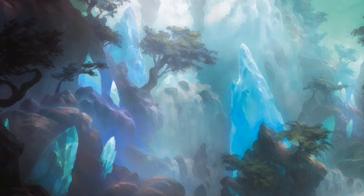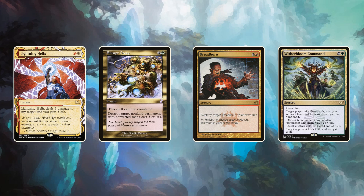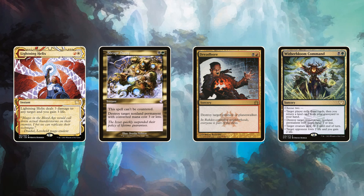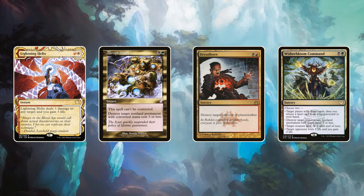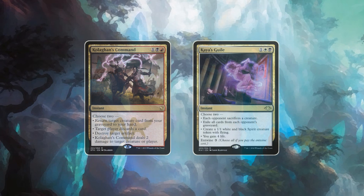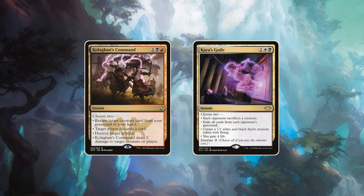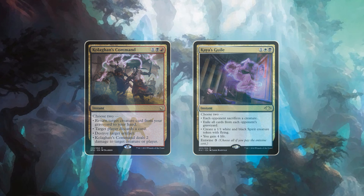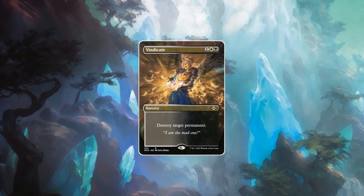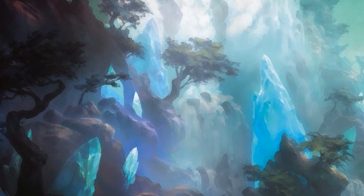Last but not least, I will talk about a few multicolored removal spells. Lightning Helix, Abrupt Decay, Dreadbore, Terminate, and Witherbloom Command are all great removal options that give you a lot of flexibility and other upsides like lifegain. There are also some great cards with a mana value of 3, mainly Kolaghan's Command and Kaya's Guile — two cards that take what the CMC 2 options do and put them through the roof, often allowing for very efficient two-for-ones. I will also mention Wasteland here. Since the banning of Wasteland, this has become the primary way to interact with lands while also hitting everything else at a decent mana cost.